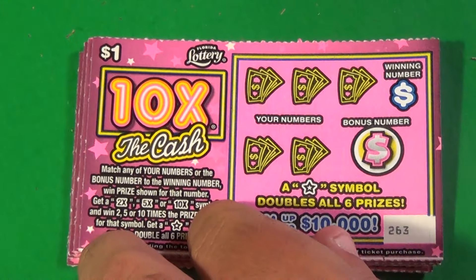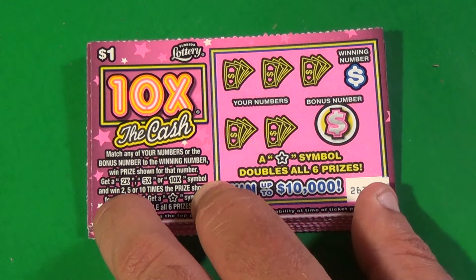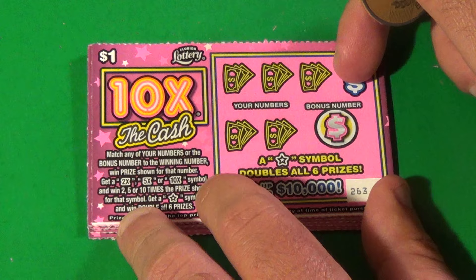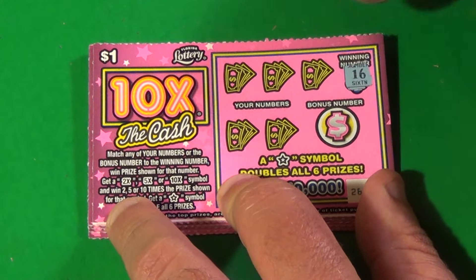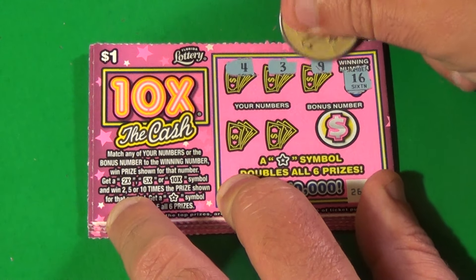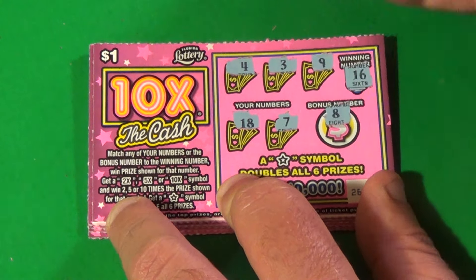On to the new 10x the Cash. It has to beat 2 dollars — should be easy. What it has to do is match the winning number, get a 10x, or the star symbol is a double-win-all. We are looking for a 16, 4, 3, 9, 18, 7, and an 8.